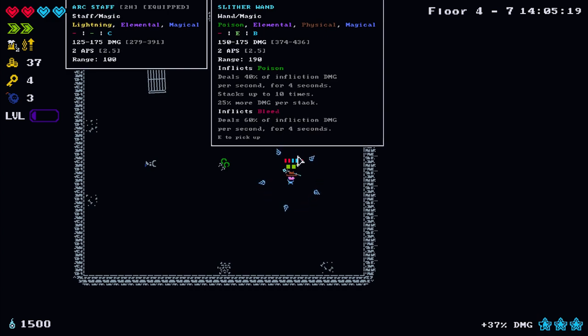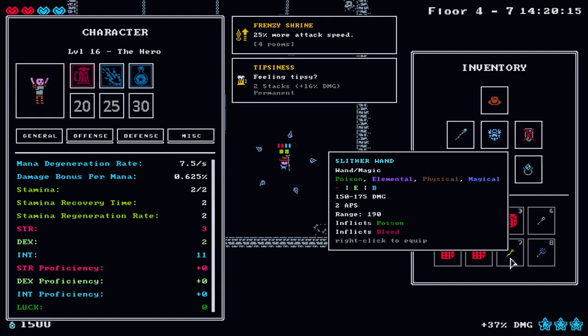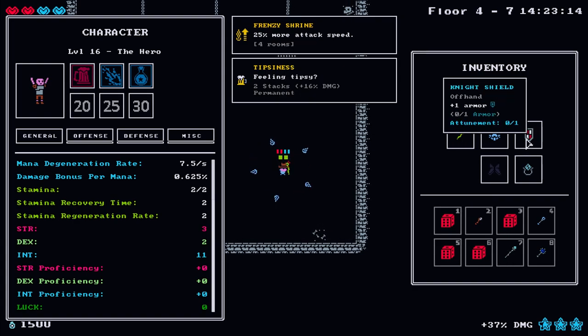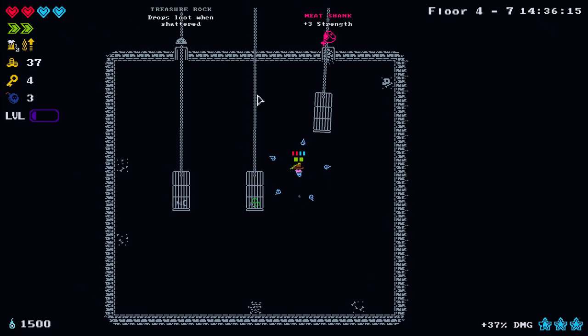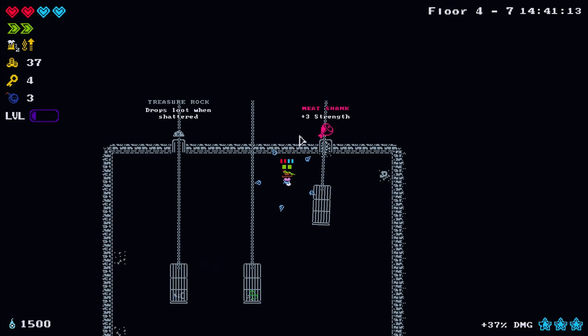Poison deals 40 infliction damage per second for four seconds, stacks up to 10 times with 25% more damage per stack. Bleed deals 60 infliction damage per second for four seconds. We're going to be doing a lot of DoT damage. It's a one-hander too, so we can use this armor shield. The item says 'attunement' - once we complete one more room we'll have access to that armor next to our health bar.